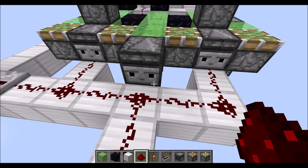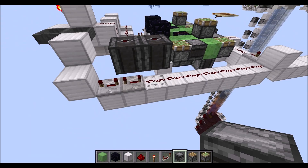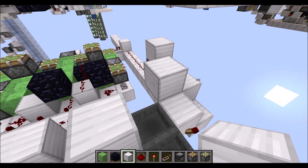Here you place redstone dust except for the last two where you place two repeaters on four ticks each. Then an observer on top of the redstone dust and this repeater there, with a block right here, then a block in there. Then next we go up a bit, then on top of the redstone wire, then down again.